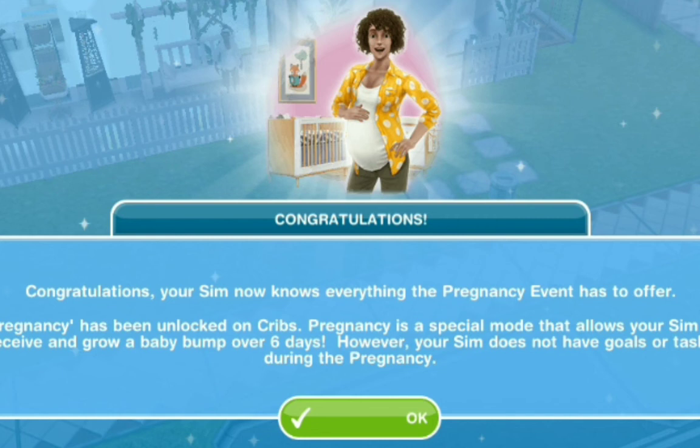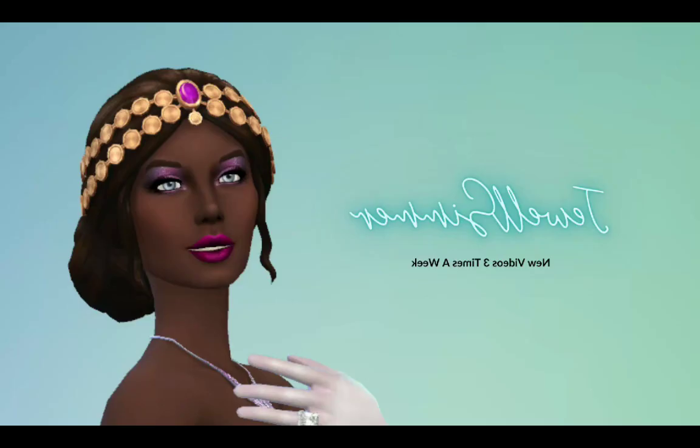Pregnancy is a special mode which allows your sim to receive and grow a baby bump over six days. However, your sim doesn't have goals or tasks during the pregnancy. They can grow these beautiful baby bumps and in the maternity store you can also buy maternity wear and things for the nursery, which is pretty exciting. If you guys enjoyed this video, please give it a thumbs up and subscribe to my channel — I release videos plus let's plays and challenges three times a week. Don't forget to check out Solange's pregnancy event and my brand new series, The Sims Freeplay Let's Play Generations.